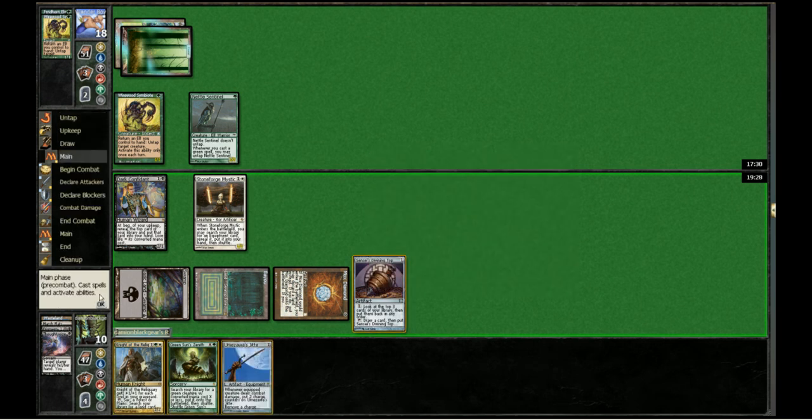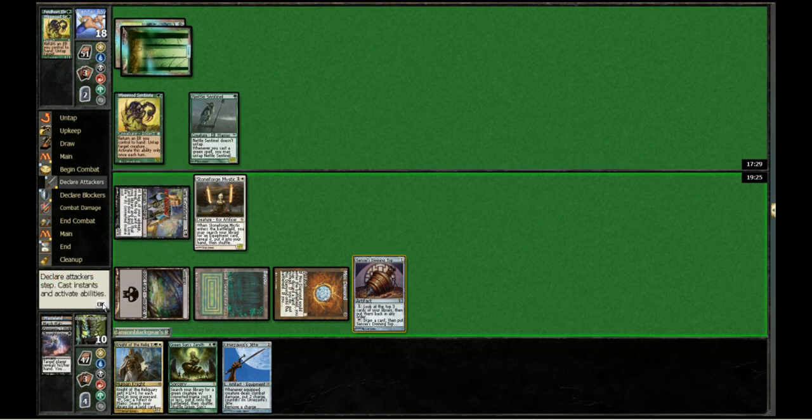Jitte is really good against them — if we get it online, we get it online. But because we made that decision, I believe it ends up costing us the match. Also, that decision could have been made post-combat, so we'd even know whether or not Bob is going to be living. The more mana we can make him spend the better, though granted he's got a ton of mana already, so not as important.